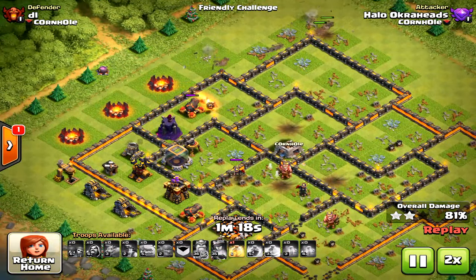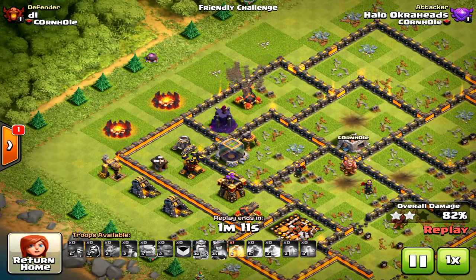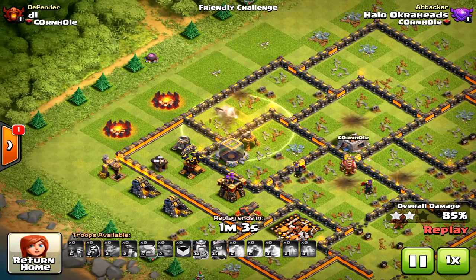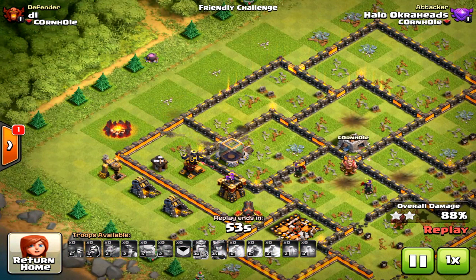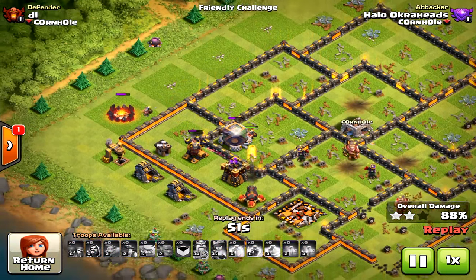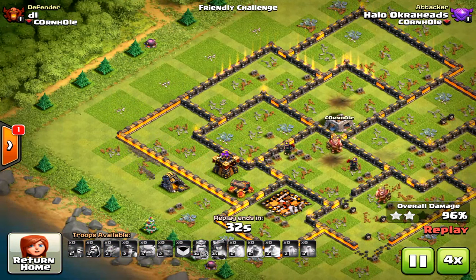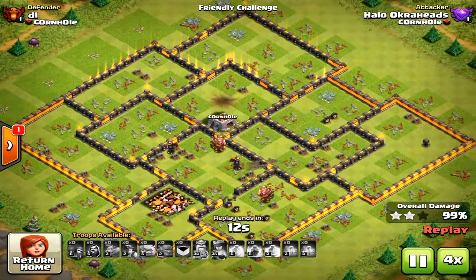Luckily my queen took down that final inferno tower, but this is where it gets tricky - not too many miners left, I could easily fail this. I saved the heal and placed it - actually a little early. I should have saved it one second longer because they got stuck on that dark elixir storage and I didn't have a heal to keep them alive. A little early on the heal spell - you've got to be patient with that final heal. The first heal is easy to use, but the second and third you've got to be very patient.